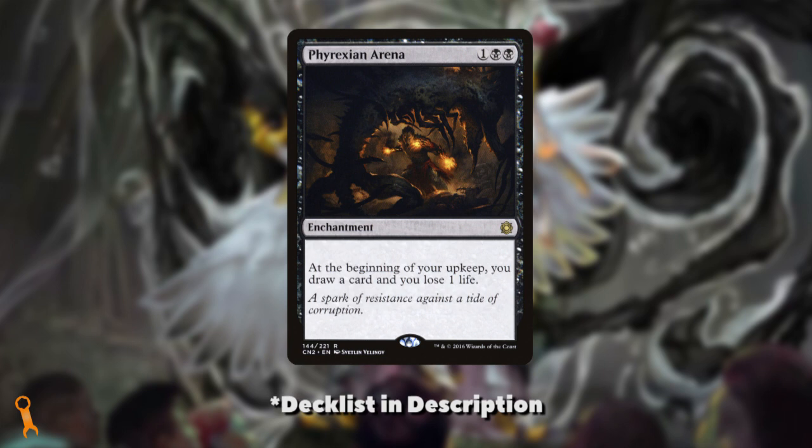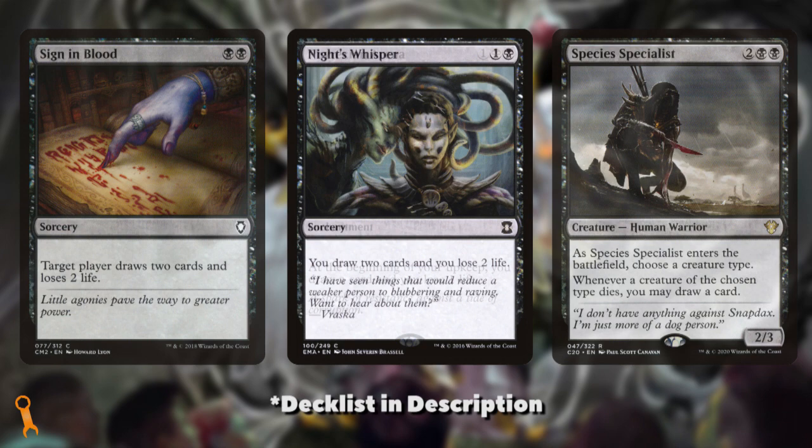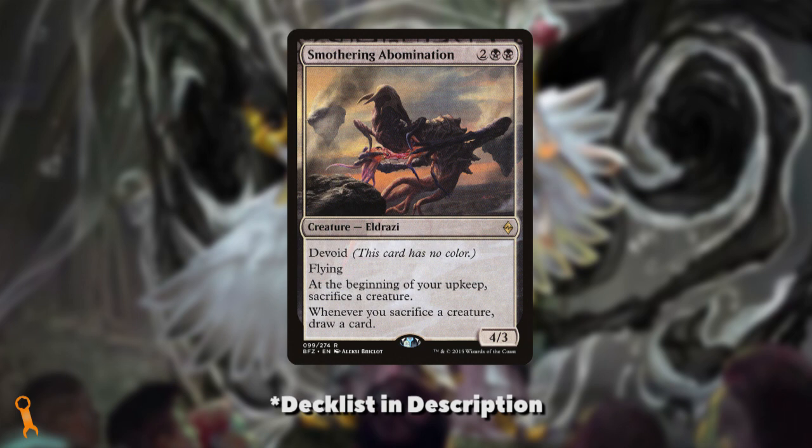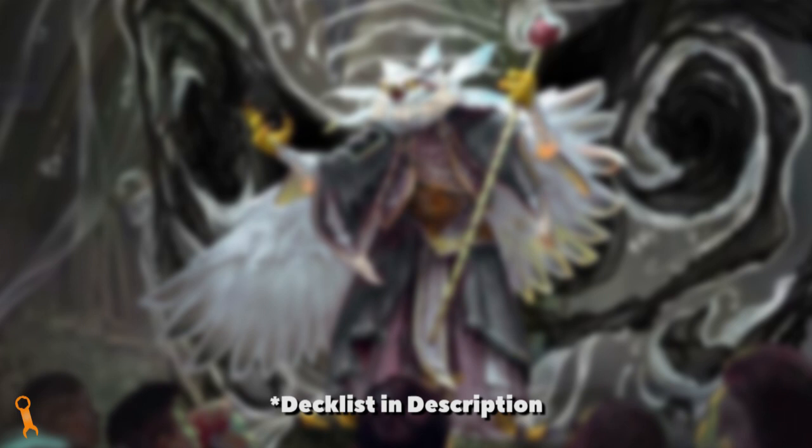We'll also want ways to draw cards on demand. We could include classics like Phyrexian Arena, but I think we can get more efficient. After all, Arena doesn't break even on cards until about three turns have passed — that'd be turn six if you cast it on curve. I'd be more interested in Sign in Blood or Night's Whisper, or my favorite in just about any aristocrats deck, Species Specialist. In a deck like this where we're reliably creating inklings, we could name Inkling to be able to sacrifice a token to draw a card on demand. Smothering Abomination is another option if we're leaning heavily into an aristocrats theme, allowing us to sacrifice a creature with counters on it to make more creatures that we can sacrifice, drawing a card every time we do.